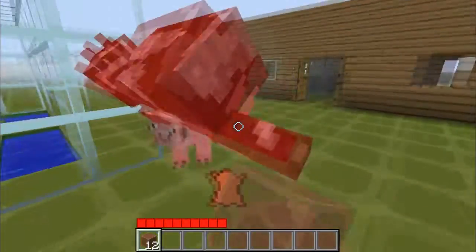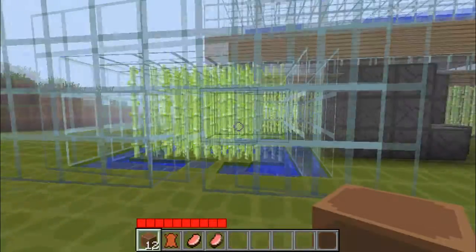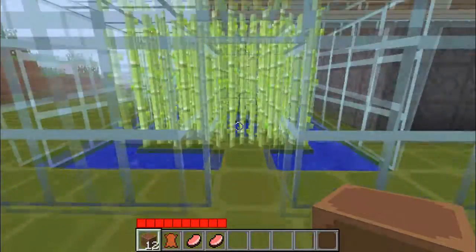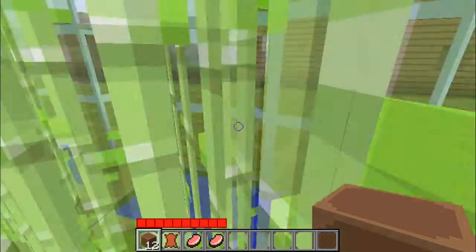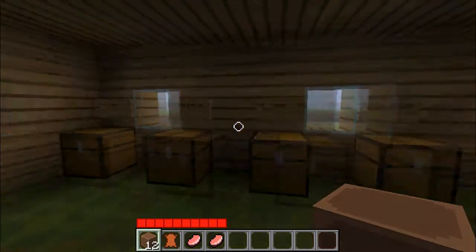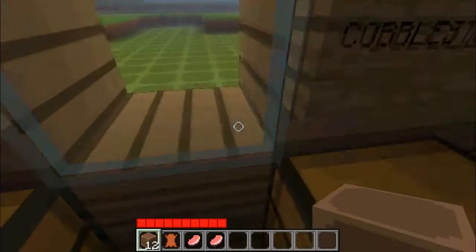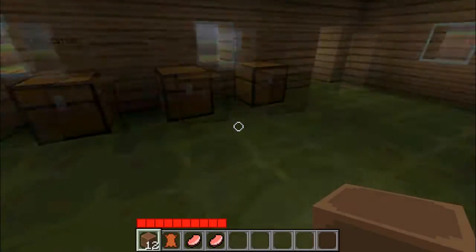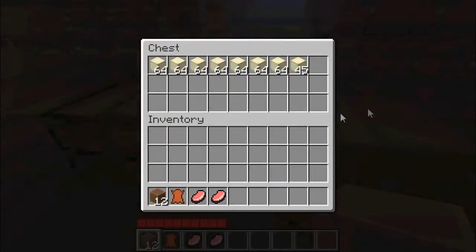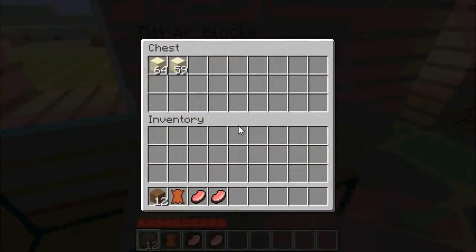Yeah, there's a cow — gets in my way — and a pig. So here is my little greenhouse, if you want to call it that. At the moment I've only got sugar cane in there, only because I like farming sugar cane — I don't know why but I do. In here I've got my little shed with a dirt chest, a cobblestone chest, a sand chest, and an other blocks chest.